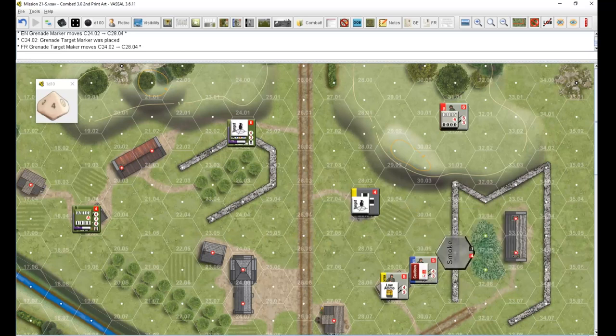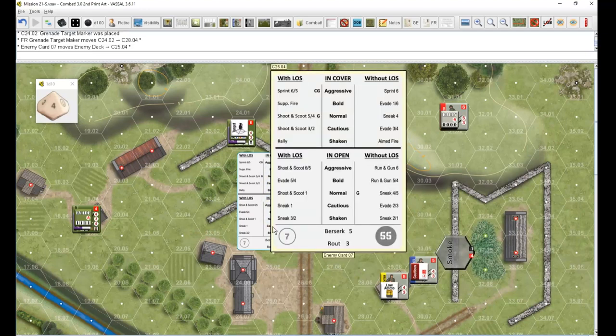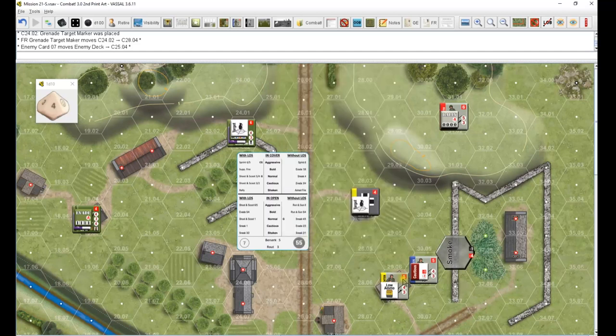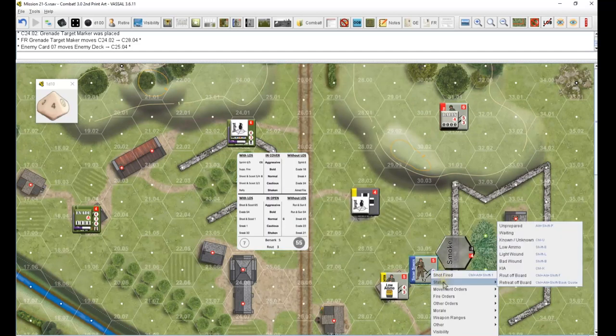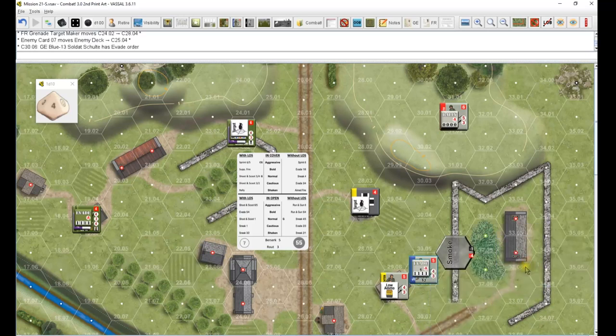Down here we got Blue in the open, cautious, no LOS. Evade two three - that's exactly the way he will evade. We'll just go ahead and stick right with that evade three. He is headed for the edge of the board.